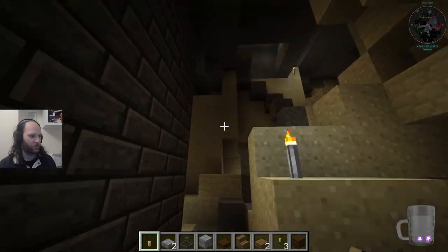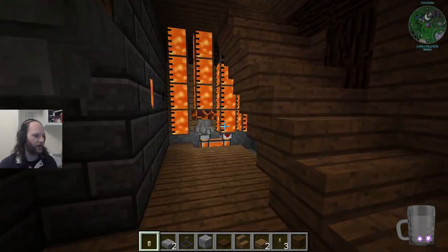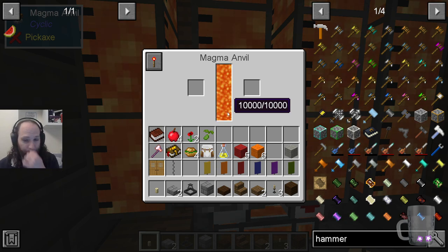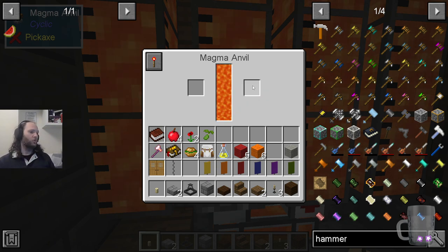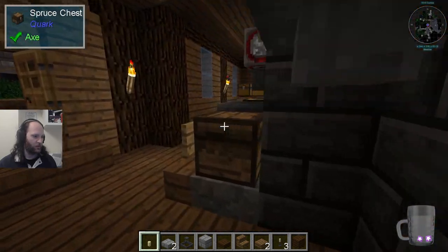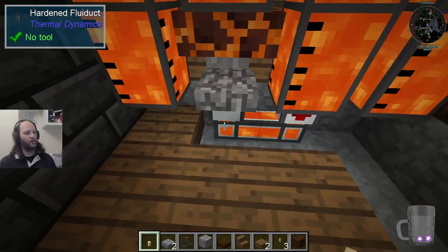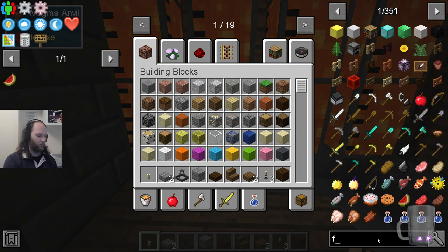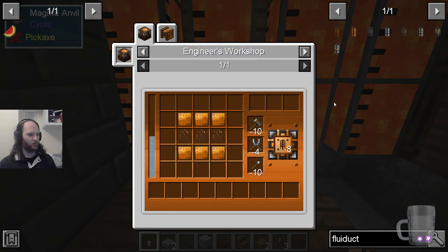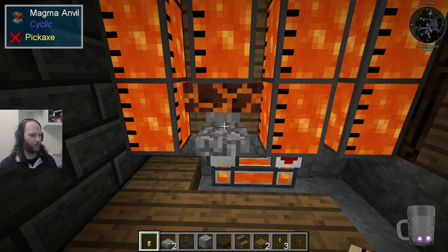We did some more exploring around here and got some more lava. The key thing to say about this lava is that now what we can do to repair things is use this magma handle here - you put something broken in here and it will use magma very very quickly to repair it. The more durability it has in the first place, the more magma it uses up. So what I did was make these. Now in Thermal Dynamics - which is basically Thermal Expansion's conduits - there are different types of fluid ducts, and if you use the wrong one you end up melting.